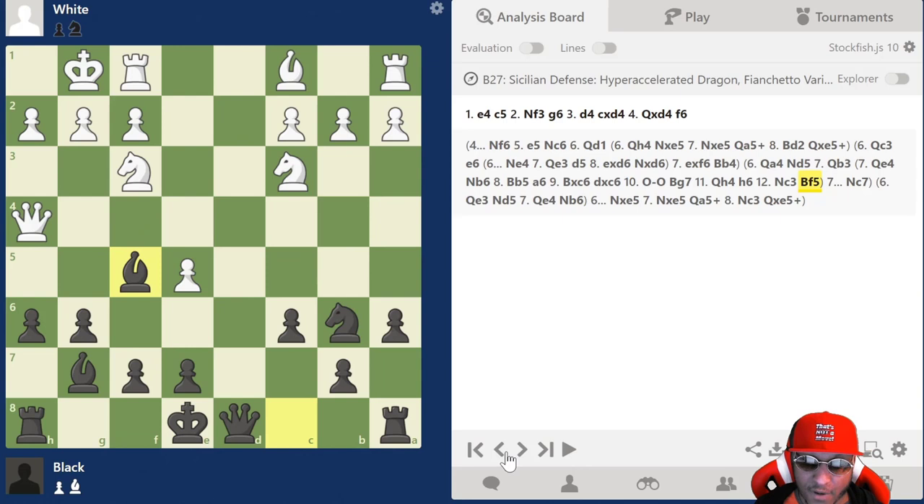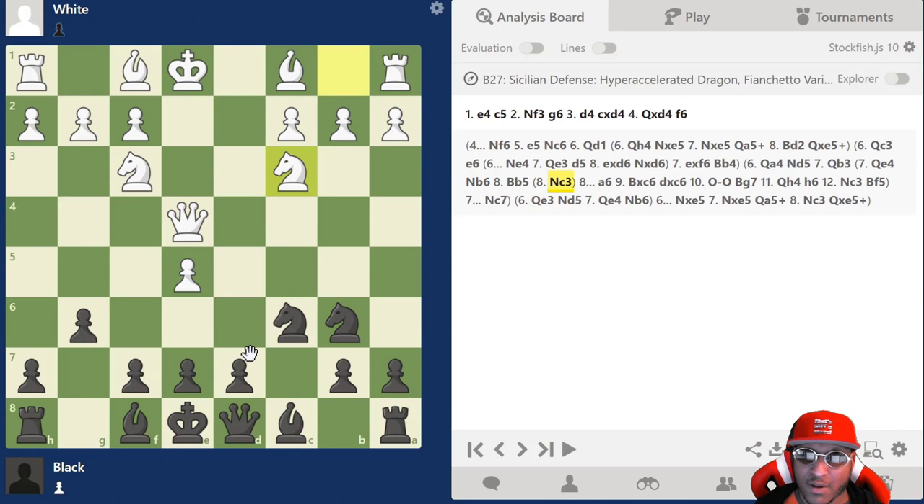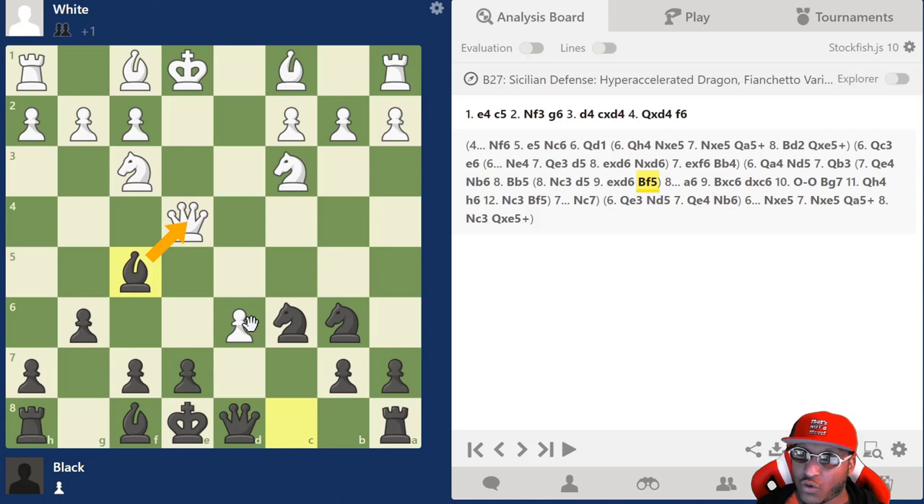After bishop f5 you have to be careful — if you castle immediately, h6 is actually hanging. The book line is a6 after bishop b5, though that one's rarely played. Bishop f4 and knight c3 are the main moves. After knight c3, there's a beautiful thematic push you want to remember in the queen takes d4 and queen a4 back to e4 line: play d5, hitting the queen and opening the bishop. As soon as en passant happens, hit him with bishop f5 — bishop f5 is really cool.